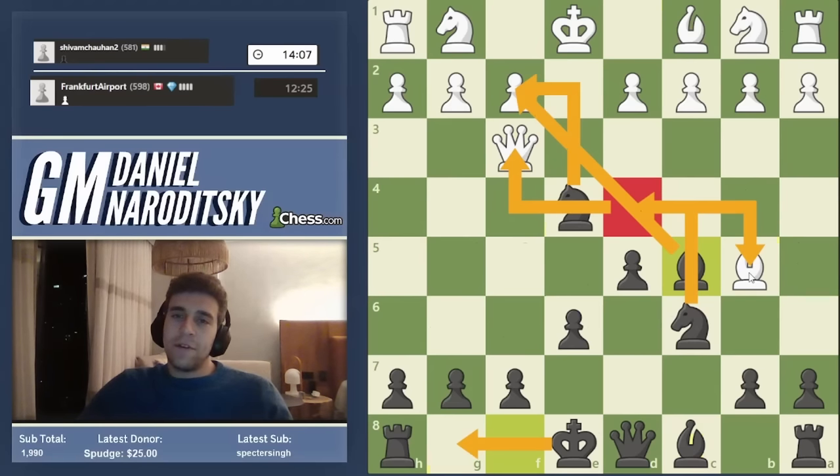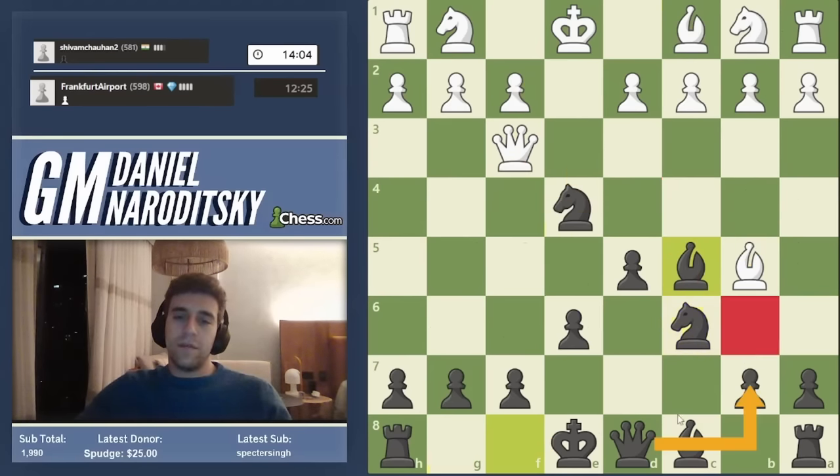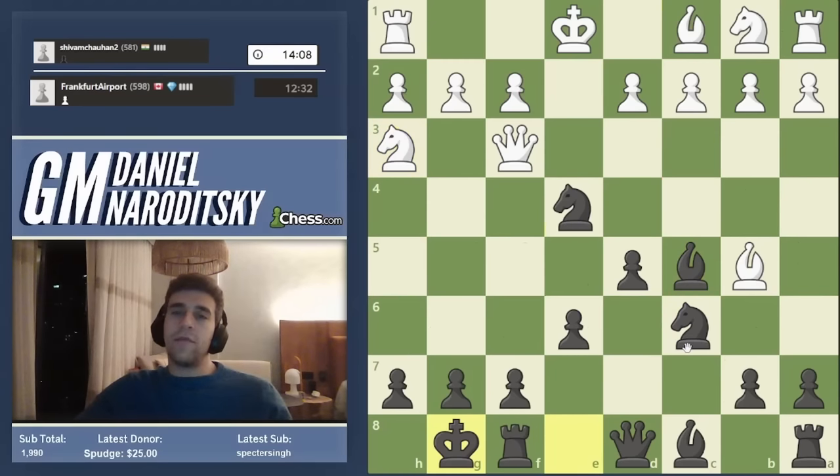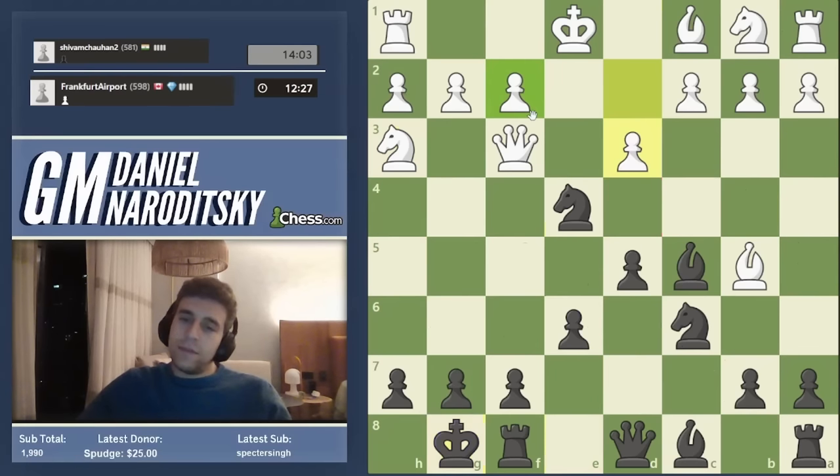Queen b6 is generally a good move in many positions — attack the bishop and put pressure on f7 — but castling is more flexible right now. We're keeping our options open and unpinning the knight. Also remember that queen b6 threatens the bishop, but the f2 pawn is rather well defended by white, so that shouldn't be the only thing we attack.